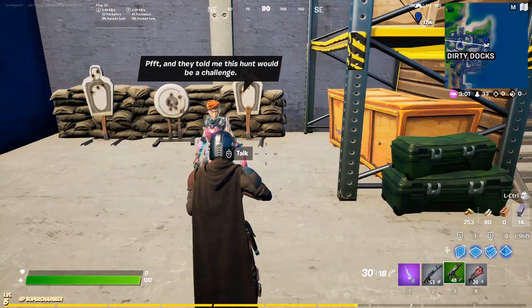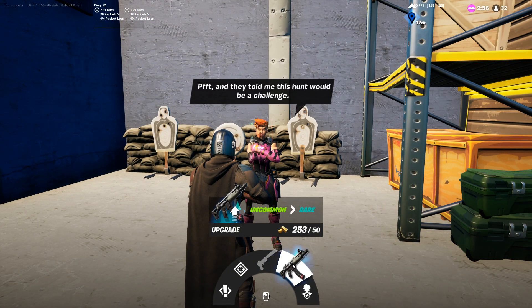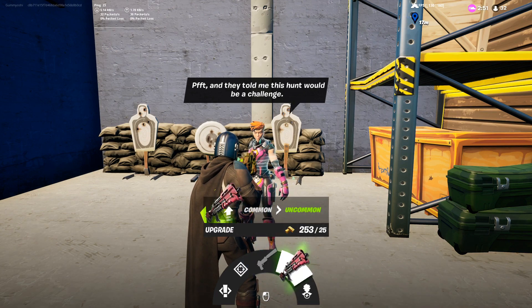So if we actually talk to her, you can see I have a green SMG in my inventory right now. If we hit the upgrade, for 50 gold it goes up a rarity — obviously it costs more gold to go a higher rarity. So let's actually just do the shotgun. I gotta save my gold.